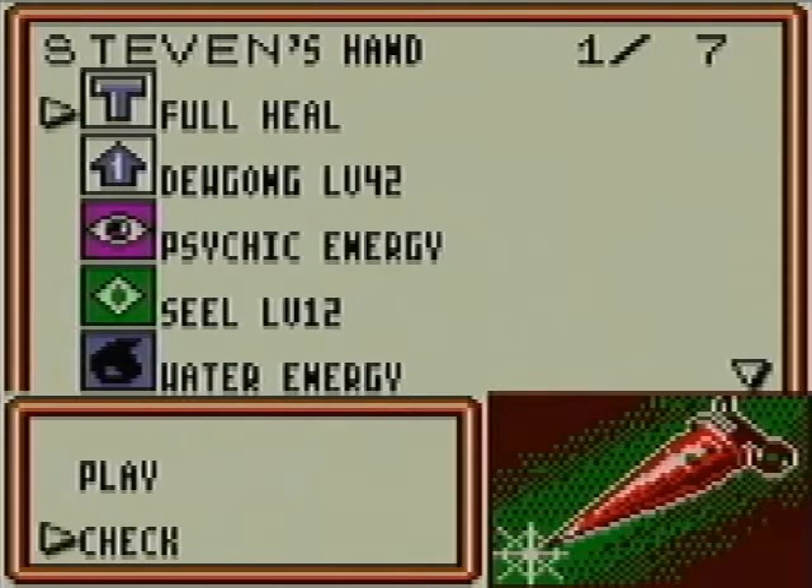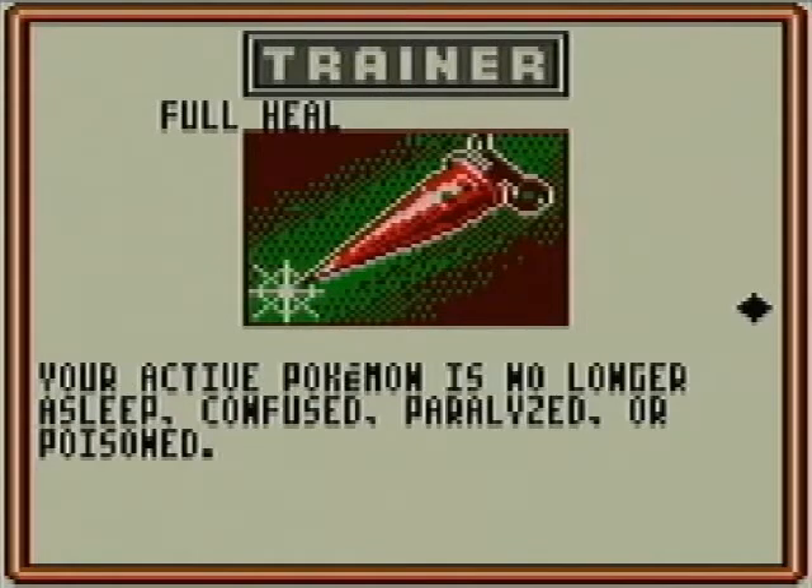Let's take a look at Full Heal. Full Heal removes special conditions — that's Asleep, Confused, Paralyzed, Poisoned, and Burned. Burned wasn't in the game at this point, but it'll remove all of those. In the trading card game, Asleep, Confused, and Paralyzed are mutually exclusive — you can only have one at a time. But you can also be Poisoned, and nowadays you can be Burned, Poisoned, and one of the other three simultaneously. Full Heal gets rid of all of those.